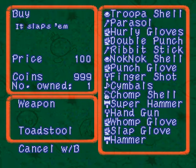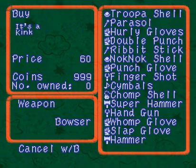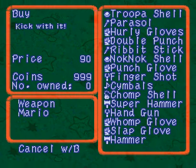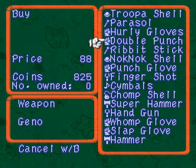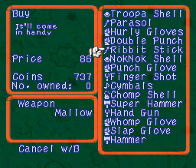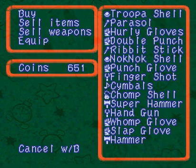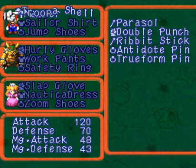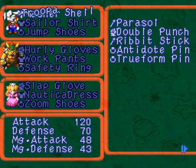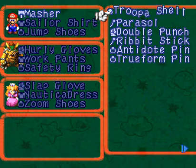If you get a timed hit on the Lucky Hammer, you automatically get a lucky — it's like using the Lucky Jewel or just getting a random lucky. Let's buy one of everything for our party members. In the future, I would recommend you not buy the Troopa Shell — let me show you why by equipping it. It pretty much has the exact same stat boost as the Masher, so don't even bother with that.